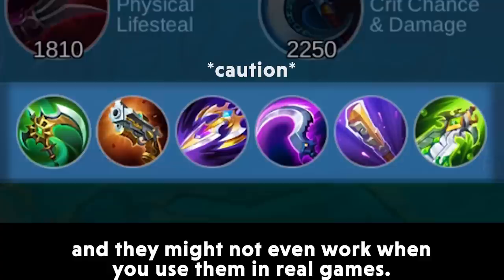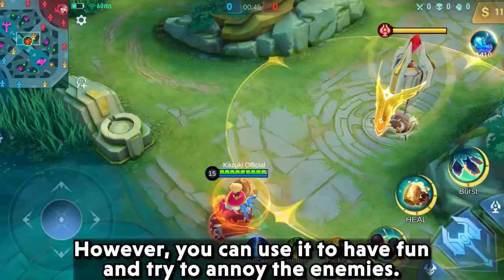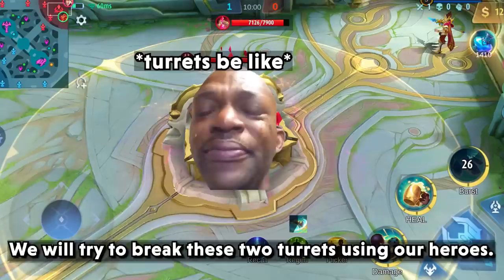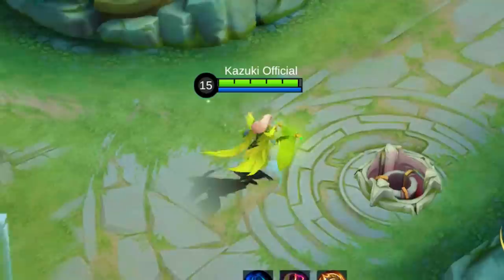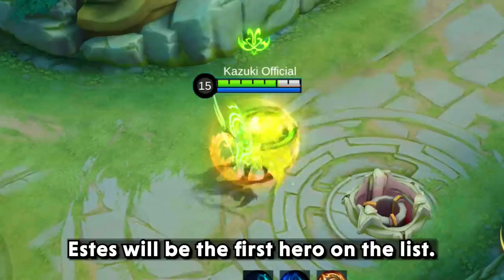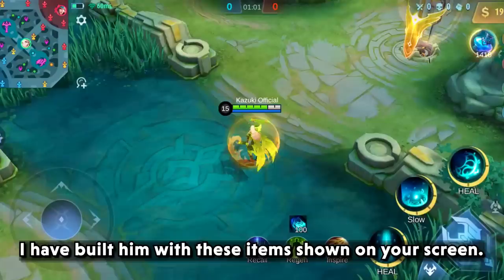These builds have nothing to do with in-game builds and they might not even work when you use them in real games. However, you can use them to have fun and try to annoy the enemies. We will try to break these two turrets using our heroes. So without any further delay, let's get it started. The last hero is the one that made me the most amazed, so I would highly recommend you guys to watch the video till the end.